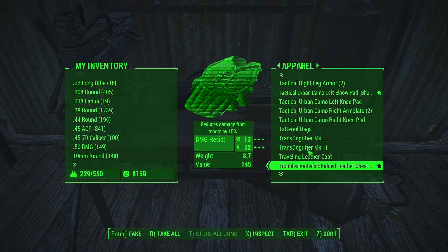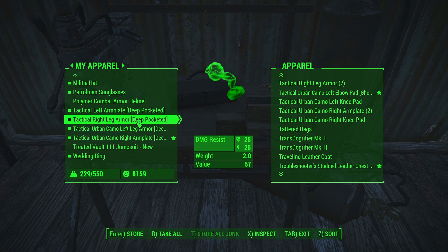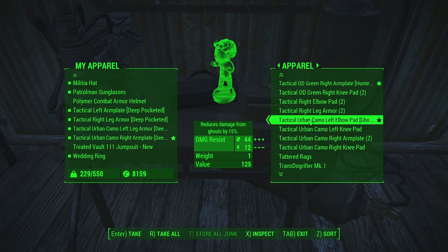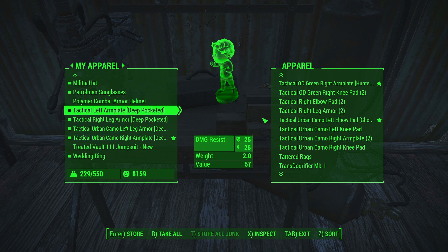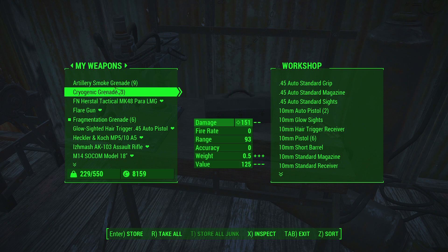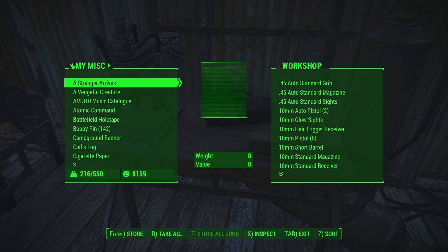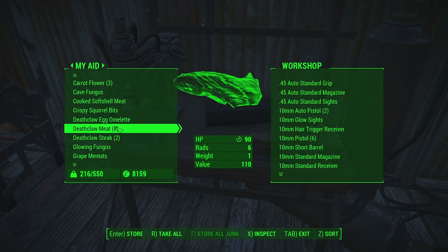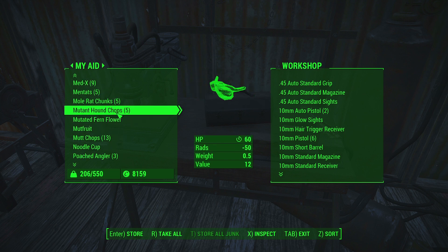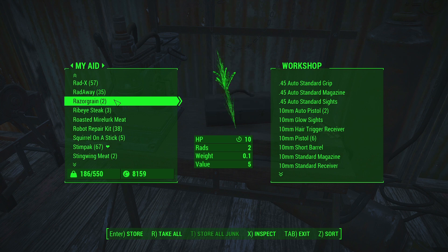Take a look, see if we can change out that tactical urban right leg — and we can't. We got a right knee pad. What have we got? Tactical right leg armor, I'd really like to take that off. And we don't even have a tactical urban camo left arm. Well, good enough I suppose. I'm still a little bit heavy, probably carrying some meat we've picked up. Eat Deathclaw meat — that'll weigh you down.